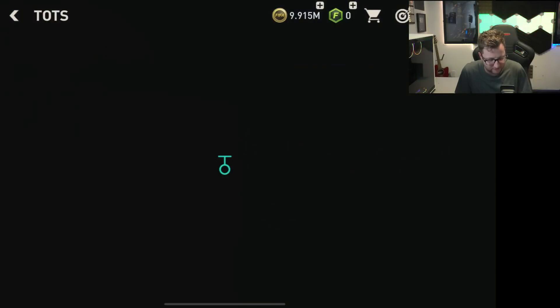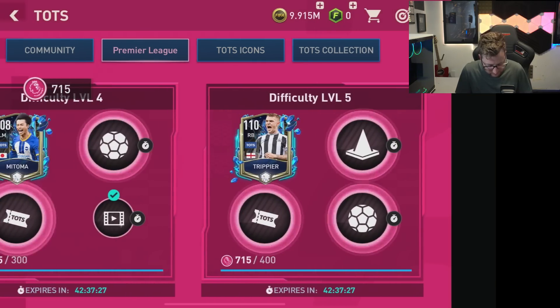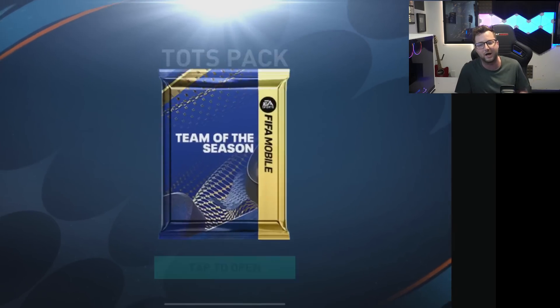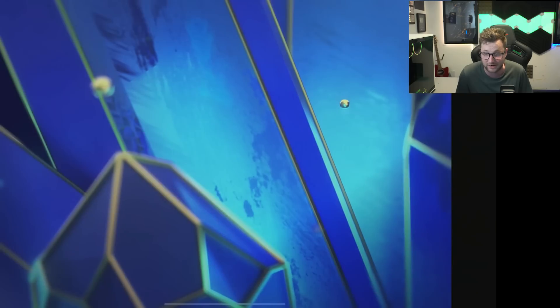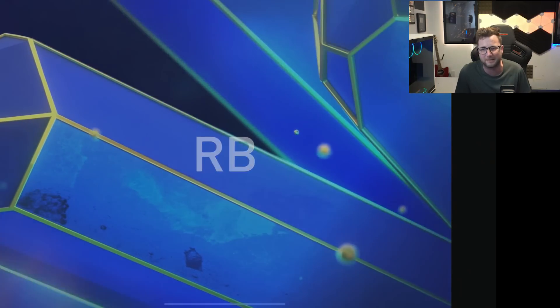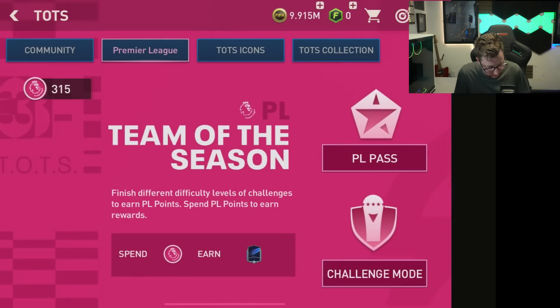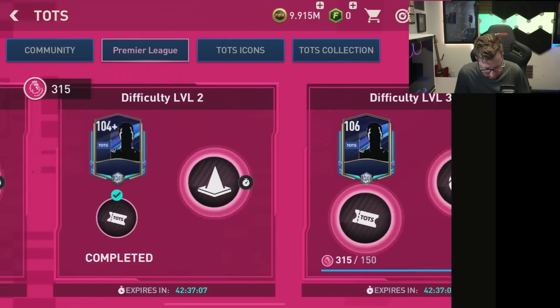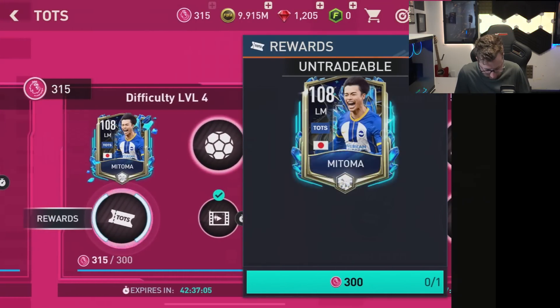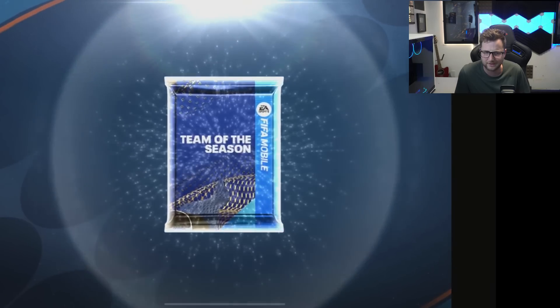In the Team of the Season, the Premier League rewards are really good right now. We have enough to claim both the top two rewards — a 110 overall Trippier card, which is very exciting to add to the squad. A 110 overall from this one. I might put him in the SPC, we'll see. So we got Trippier — 60 million coins. But I think he might be an unauctionable card... oh, he is tradable? That seems odd.